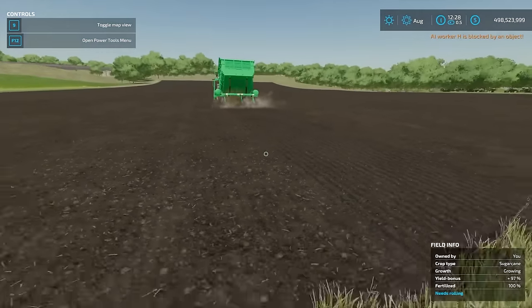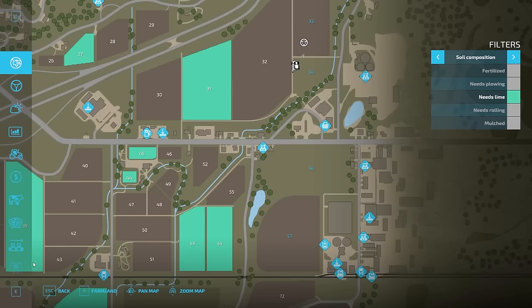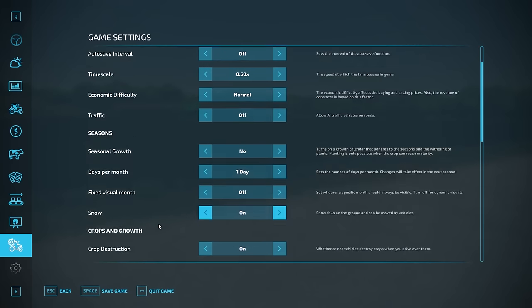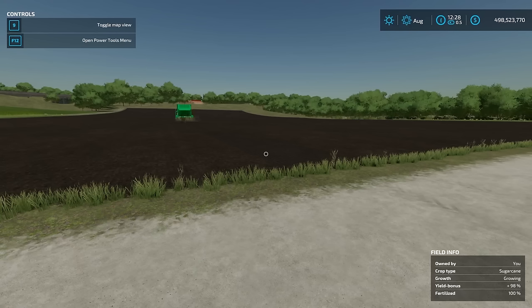While planting is running in the background, the next step is taking care of weeds. If you have weeds turned off in game settings, you don't have to worry about this. Otherwise, take care of weeds using a mechanical weeder if you catch them early, or use herbicide at any point — though herbicide gives a slight yield deficit compared to using a weeder.